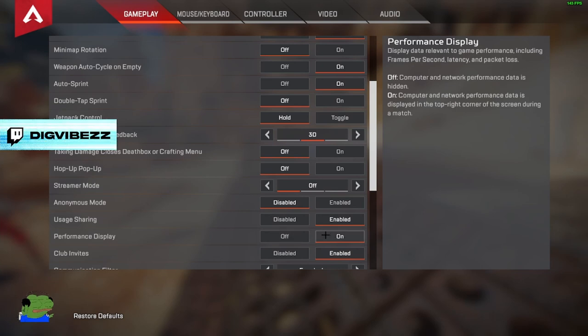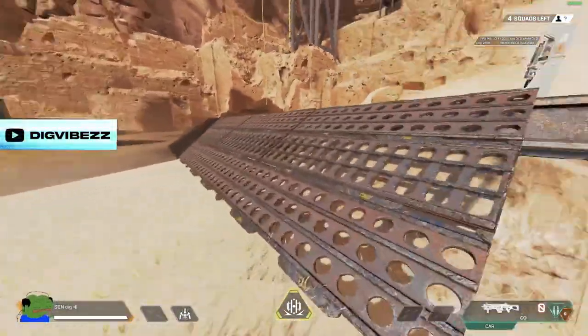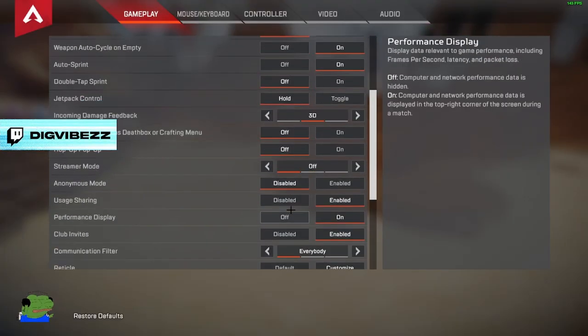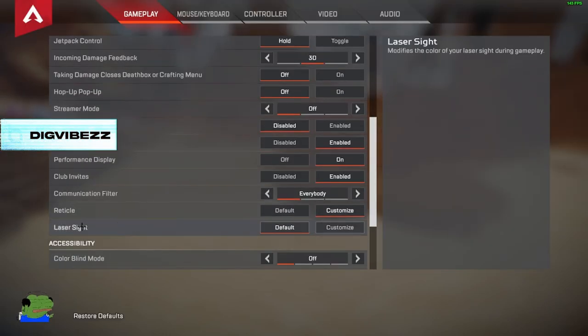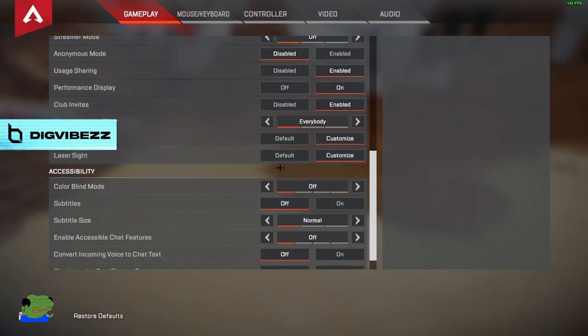Usage sharing I have on. Performance display you always want to keep on — it'll show your ping, what frames you're getting, and what's going on. It helps a ton; if you're lagging it'll tell you in the top right corner right below player count. Club invites, I have it on. Communication filter is actually new — I added this recently. Reticle I have on custom — I use a pinkish reddish reticle, this is all preference. They also added laser sight customization this season — you can make it literally any color, just like the reticle. I did find out it kind of bugs out sometimes and goes back to default, so I'm waiting on a permanent fix.